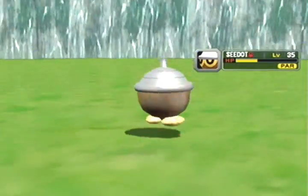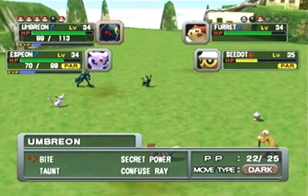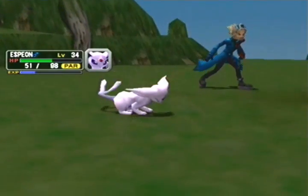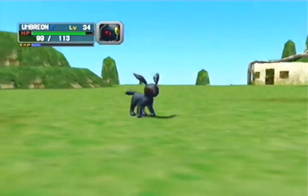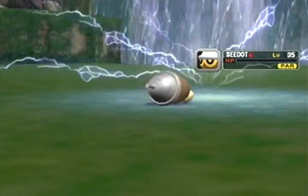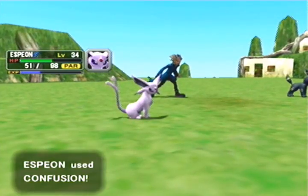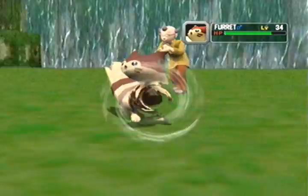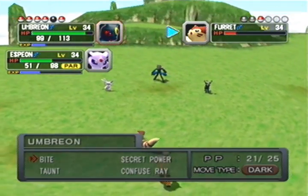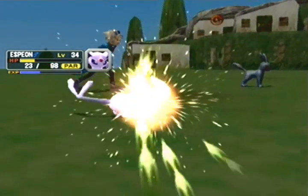I don't know if Confusion can take it out. Alright, Cut? That reminds me - HMs don't work in this game because they really don't need to. You don't need Pokemon with certain HMs, which is actually a great plus. I know we probably all like the HM idea, especially flying to travel, but we don't need them in this game.